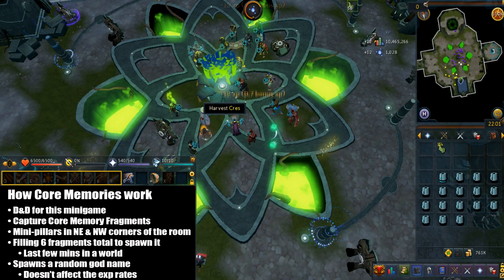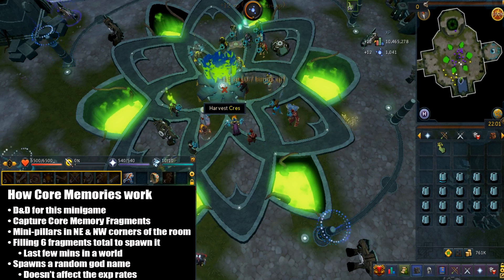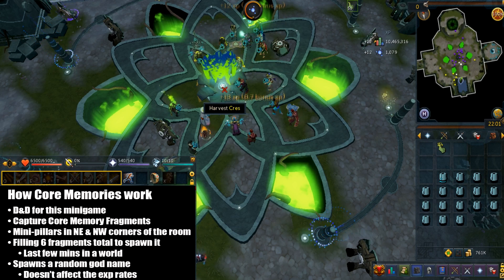Now that I've explained the regular memories, let's talk about the core memories. It's like a D&D for this minigame. There are core memory fragments you can capture that randomly spawn — it's pretty much similar to chronicle fragments, though unfortunately I didn't show that in this video.